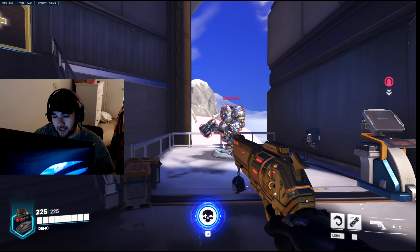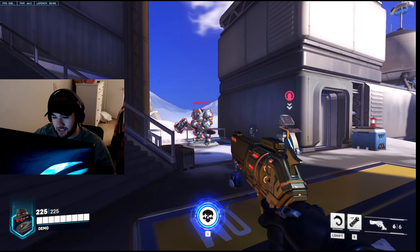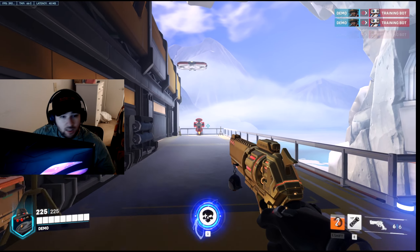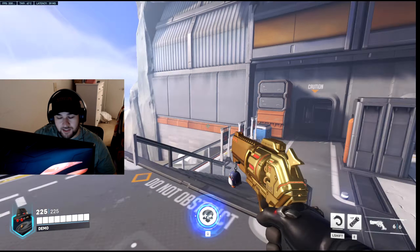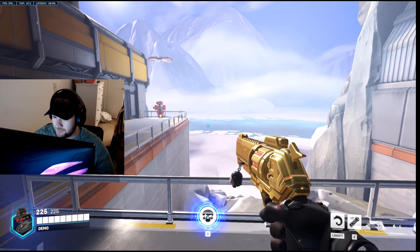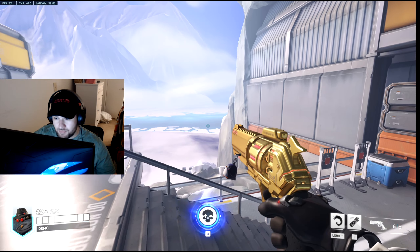Another tip other than obviously going into practice — you guys should know — is right-clicking the Fan of Hammer. Once you're up against a Reinhardt or any tank, I like to go up to a tank and right-click, roll, and then right-click again. Every time you roll it resets your reload, so right-click, right-click kills their HP for the most part.